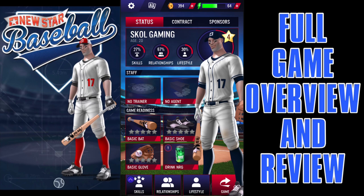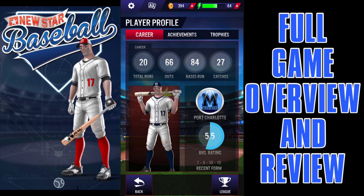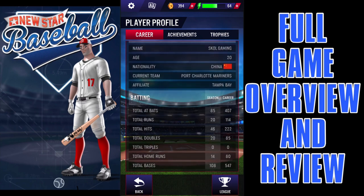Before I go into the actual game, let's look at the main screen. You have the player — you actually start as an 18-year-old; I'm at 20, so this is my third full season in less than a week. The nationality: I chose American, but it switched to Chinese — don't know why. The current teams and affiliates — credit to New Star Baseball, they don't have the licensing, so technically these are not official minor league and major league teams. But if you look it up, there's the Port Charlotte Mariners affiliated with Tampa Bay, which mirrors a real high Class-A team. They did a great job at doing unofficial structuring for the different tiers in this game.